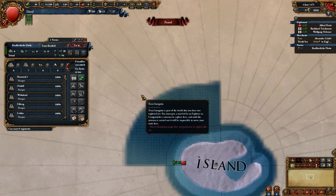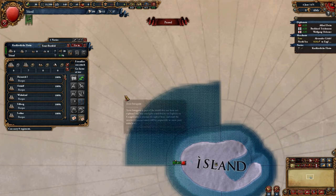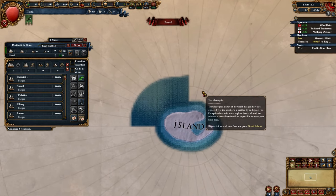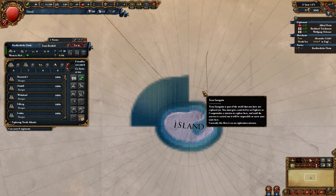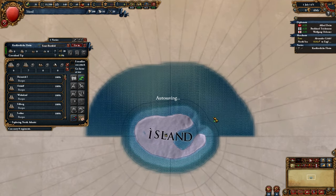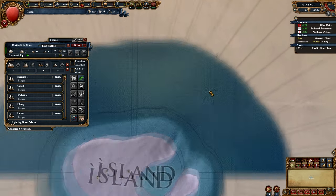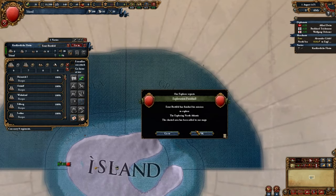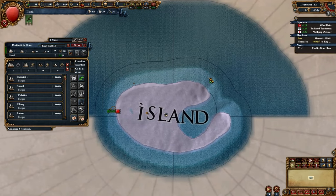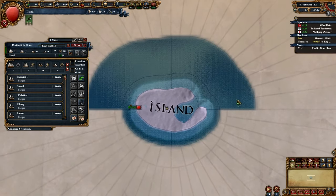Oh, there are new mechanics for exploration. See, I started out playing this game with no DLC. This new exploration mission mechanic is a bit weird to me. Greenland tip — well, this is the tip of Greenland right there, so that does make sense.